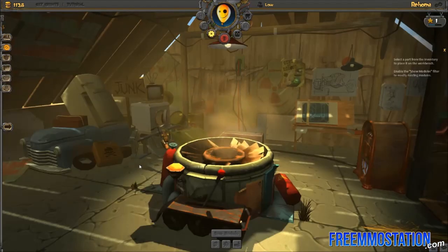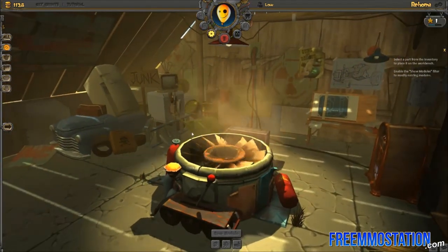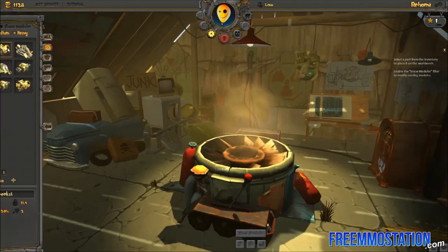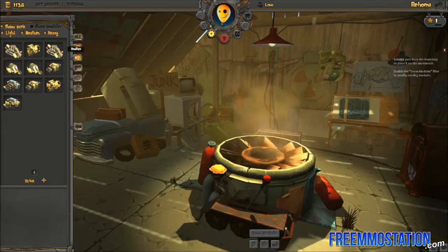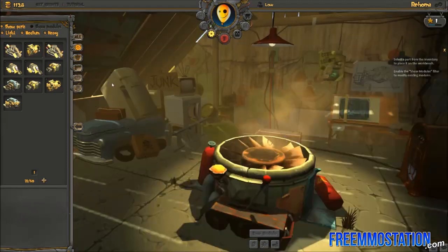Guns and Robots is a third-person robot shooter in which you actually build your own robot. Here we are in the workbench, where you will be making your modules. A robot consists of a couple of modules: the first is a chassis, the second is a body, the third are your weapons, and you also have a head but it's not really a module. You have light, medium, and heavy variants for every module — the light one is fast with high damage, and the heavy one is slower with somewhat lower damage but more tanky.